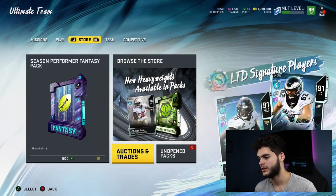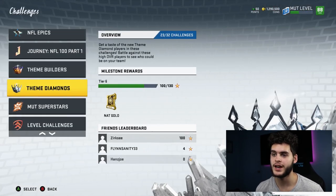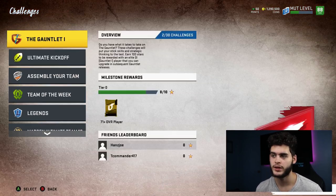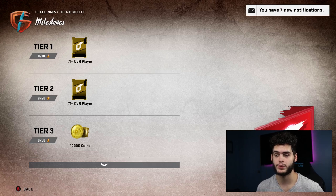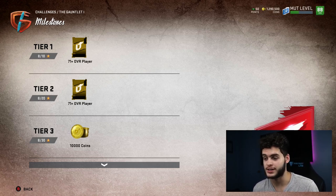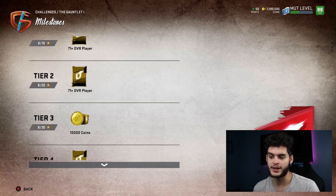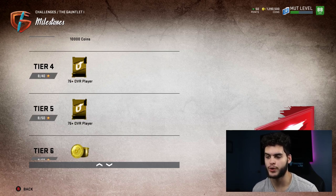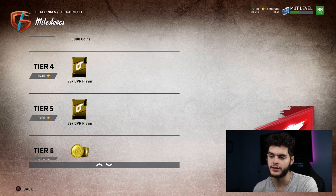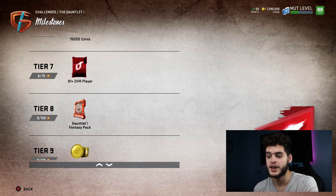Right now as a casual Madden player looking to get the most coins, I'd recommend you go play the gauntlet first. The gauntlet is really important — it guarantees you great rewards and a free 89 overall player. For tier two, you get a 71-plus overall player, which is basically a gold pack — that's two gold player packs worth about 10,000 coins. Then you get 15,000 coins, then an 81-plus overall guaranteed elite. Then at 100 stars you get the fantasy pack. Getting five stars in every challenge, it would take 20 total challenges to reach that pack.